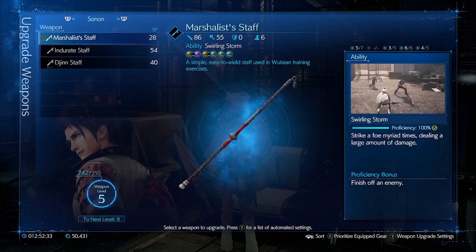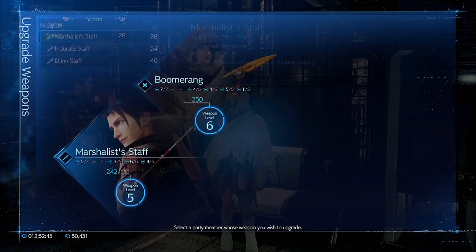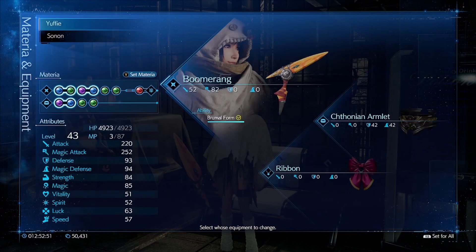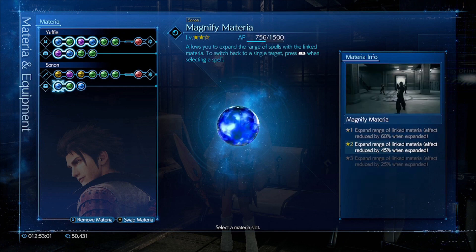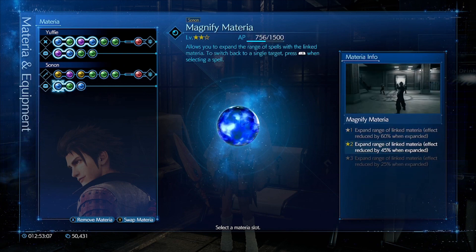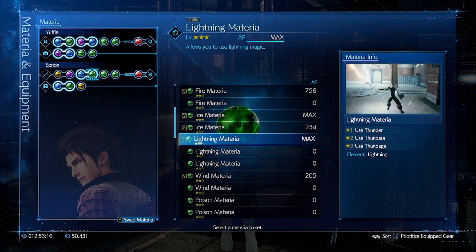Let's see what we can get here because I think his core is probably unlocked too. Oh, because he's a level behind isn't he. So we have magnify heal. I think we should probably give him the lightning attack on his weapon - we can just swap elemental, we'll swap that out for lightning.